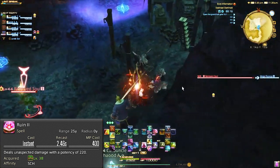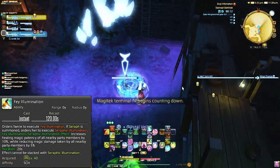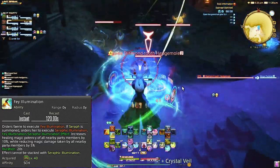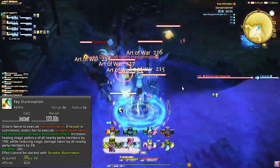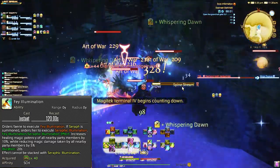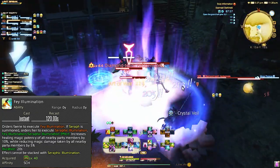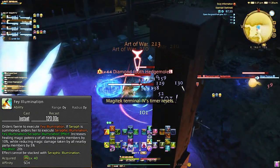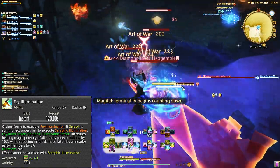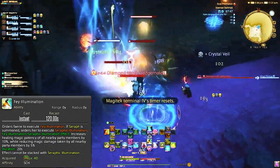Moving on to Fae Illumination. This is increasing healing magic potency of everyone it hits, which effectively just means the amount of healing done by healing spells — yours specifically. This also decreases magic damage, which most attacks are in the game, so it can be pretty useful. Be wary that this ability does not stack with your later abilities — this only affects your GCD spells, which are Physic, Adlo, and Succor. So if you have to start using GCD abilities to heal your tank, definitely pop this before.